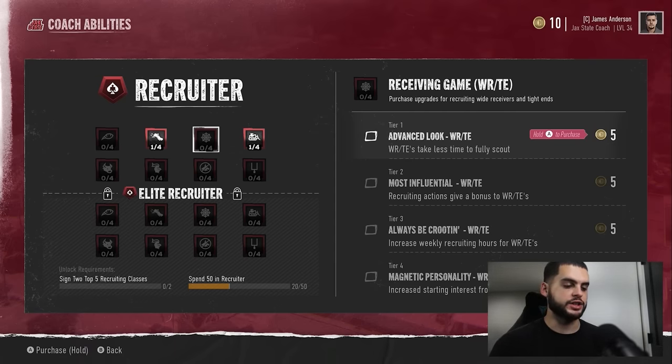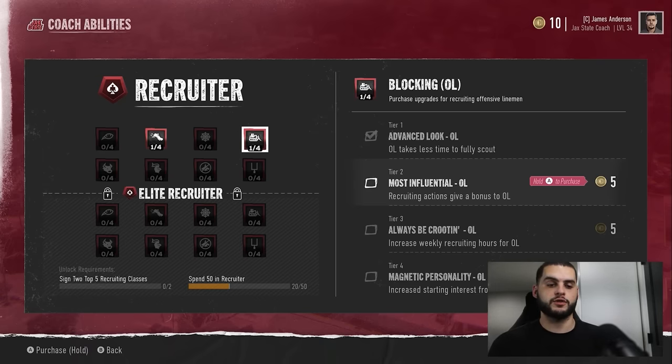Tier 3 is going to give you more hours. While everyone else is recruiting with 50 plus limited hours, you're going to be able to give them an extra 10, 15, 20. That's huge — you're pretty much getting an extra half a week on everyone. Tier 4 increases starting interest from the position. Starting interest plays such a large role. If you're the first overall person on a position, a lot of other teams may not even go for it because your interest is higher. That's a good way to keep people away from top prospects.